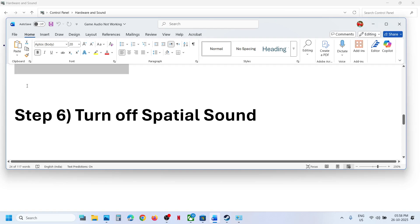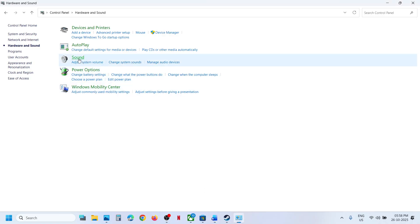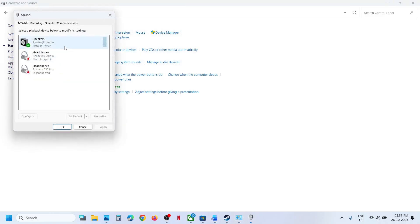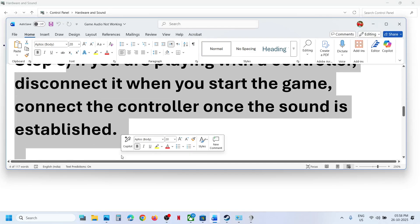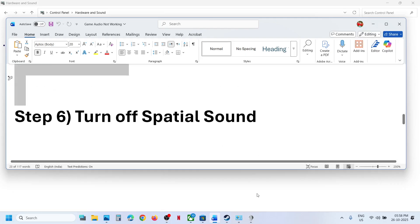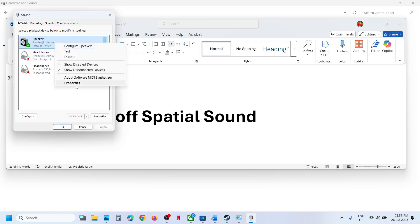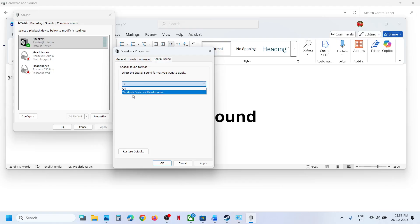The next step is to turn off special sound. Open Sound Control Panel again, select your speaker, and right-click on it. If you have any controller connected, disconnect it. Go to Properties, then go to the special sound tab. If it is set to Windows Sonic for Headphones, turn it off and check. If it is already off, try enabling Windows Sonic and check. Hit Apply and click OK, then relaunch the game.